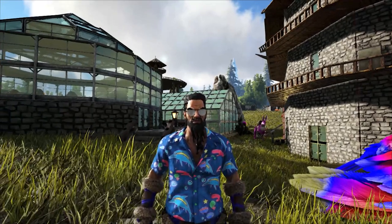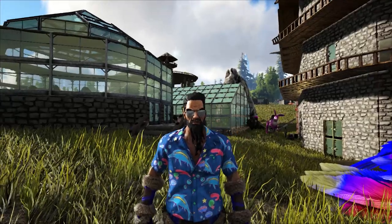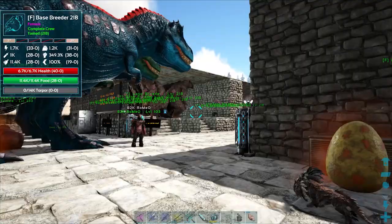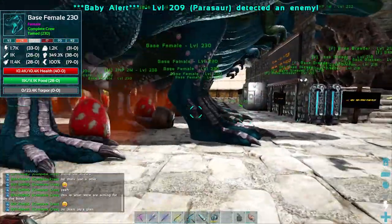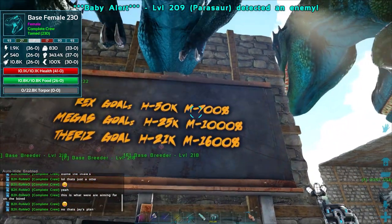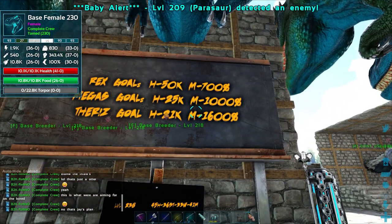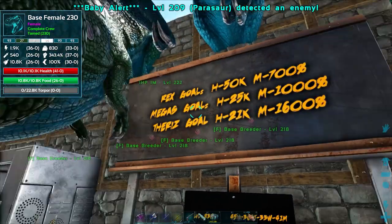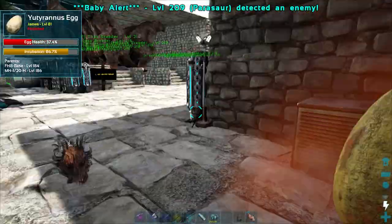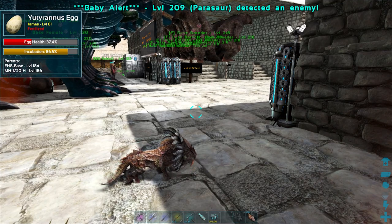Hello there and welcome to Complete Games. I'm James and this is the story of the Complete Crew. The tribe has manifested a roster of different creatures it will attempt to use to defeat the guardians of the island map. Rexes, Megatheriums, Thenos and Utis are all being selectively bred to become powerful enough to take into battle, and work is well on the way to gather all the resources needed to craft both the guns and saddles for the final fight.